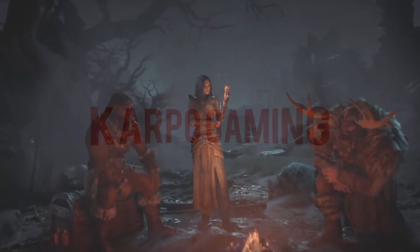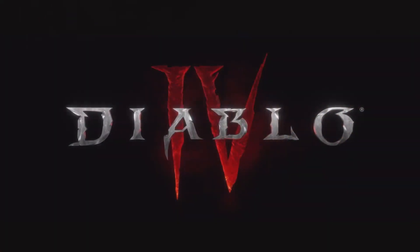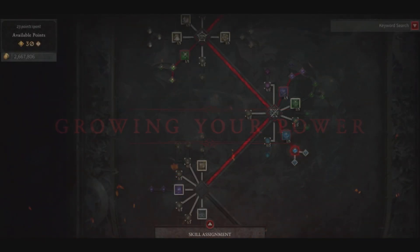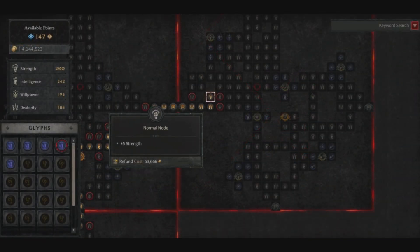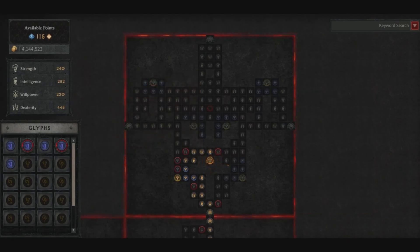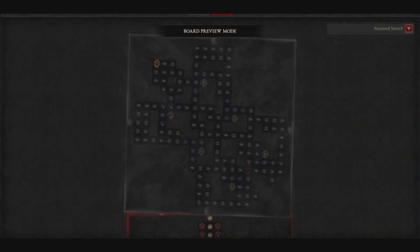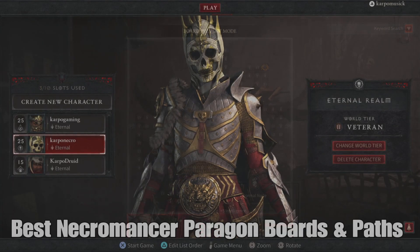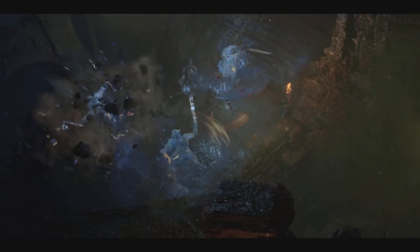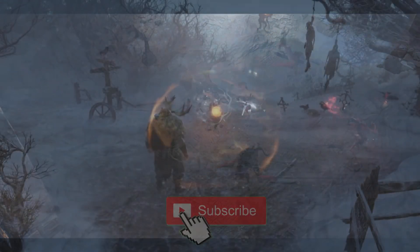Hey, what's up everybody? How you doing? Welcome back to Carpo Gaming and another Diablo 4 video. Yesterday we had a treat to the end game and with it came a whole bunch of stuff about the Paragon Board. Some of you may be confused about how you can get the best out of this. Well, today I got you covered. I'll be showing you all the best Paragon Boards for the Necromancer, all of the different legendary glyphs that you can get, and some of the best paths you can take. Let's go.